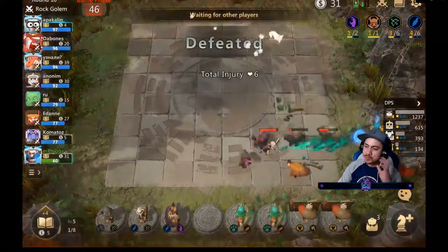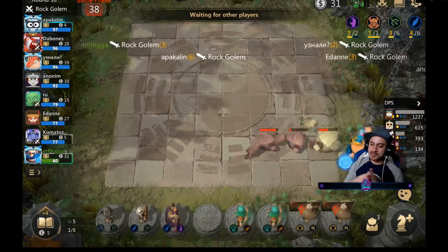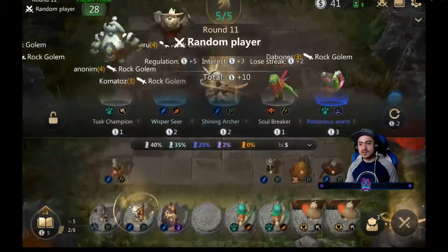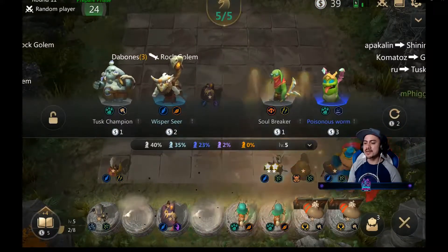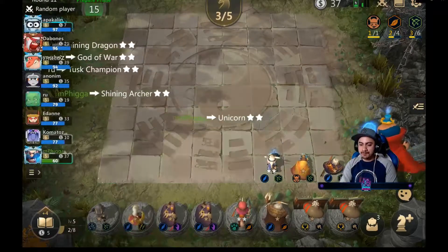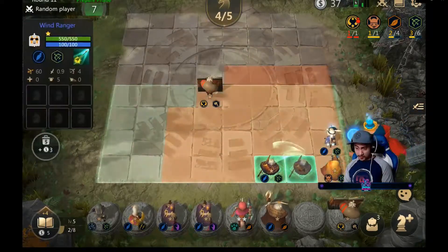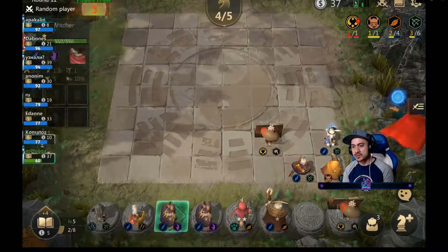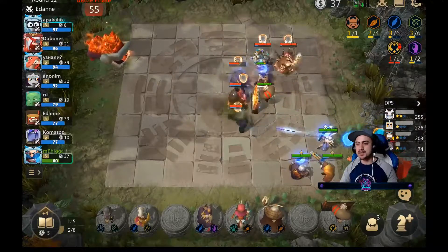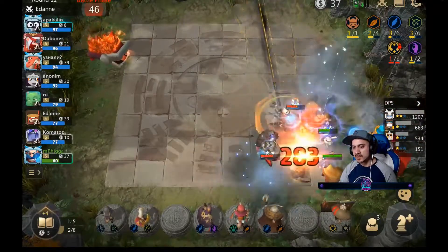Our team is really weak - we're running one-star units at this point, so irrespective of what I put on the board I think we would have lost against the creep round, and that's something you definitely don't want. You need to be winning those rounds - the items you get from them are also imperative. I now mix it up a little bit to get my synergies more focused: three feather synergy, three hunter synergy, and I'm using the god of war as a frontline unit just to protect the hunters while they deal DPS.